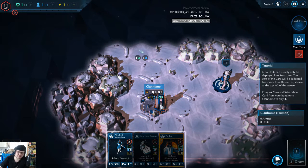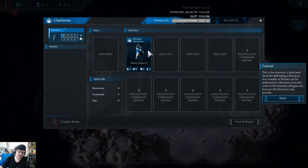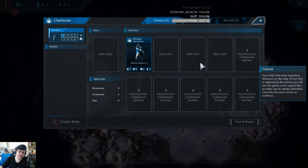New units can usually only be deployed into structures. The cost of the card will be deducted from your total resources, shown at the top left of the screen. Track an absolved skirmisher card from your hand to the clan home to play it. Click on clan home to open it and view the card you just played - this is Garrison. But only units in the Garrison will gain any bonuses the structure may provide. Your HQ is the most important structure on the map. If your HQ is captured by the enemy, you will lose the game, so it's a good idea to make sure it's always defended.